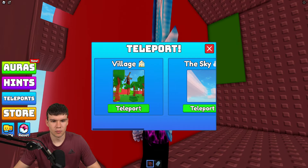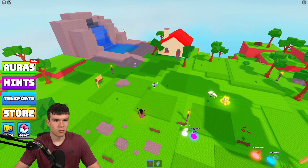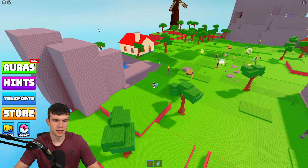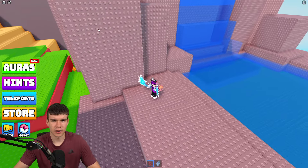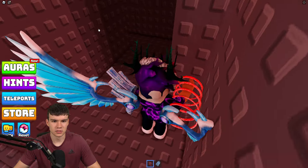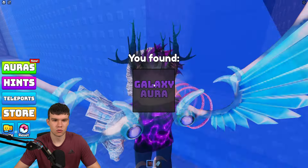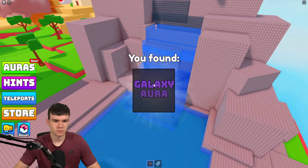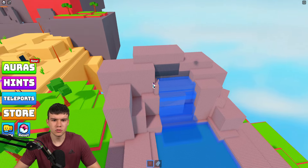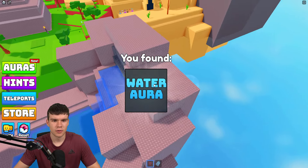Let's teleport back to the village. There's one up on the waterfall over there — I wonder if there are any ladders to get up. There's something through here — you can get through there and claim up the galaxy aura. The bigger question is how to get up here — you might need to jump on someone's head. Find the water aura just over there.